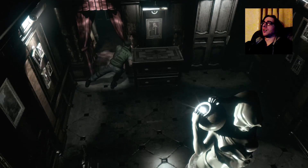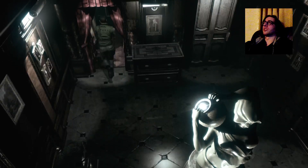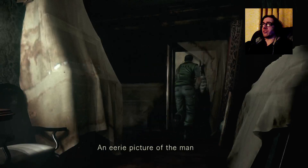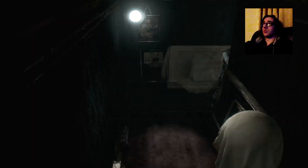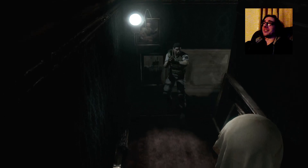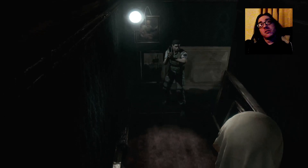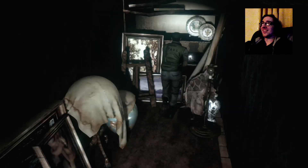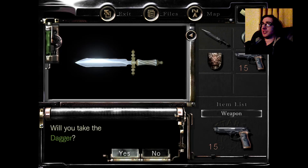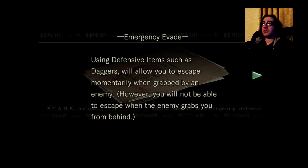Excuse me, coming through. I see something shiny but I want to go this way. An eerie picture of the mansion. Oh there's more. A knife - a dagger! I can use that - I'll start dual wielding. Oh, it's a defensive item!